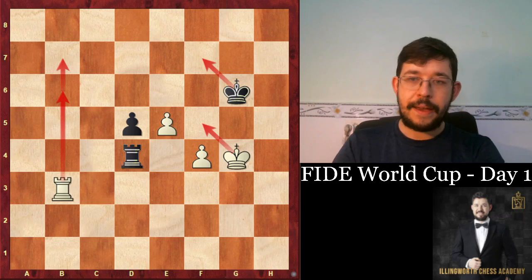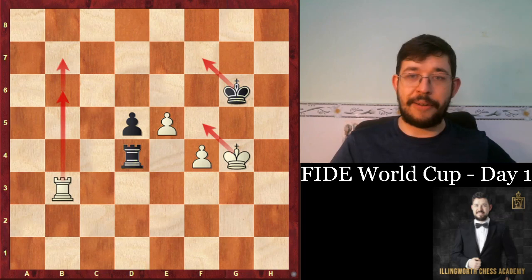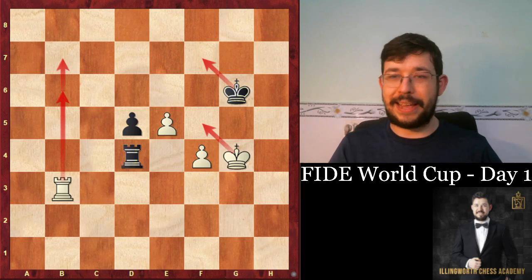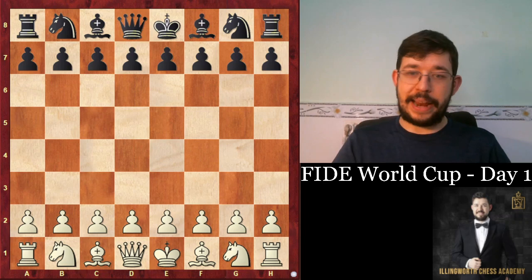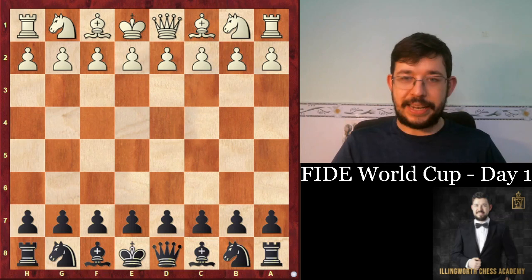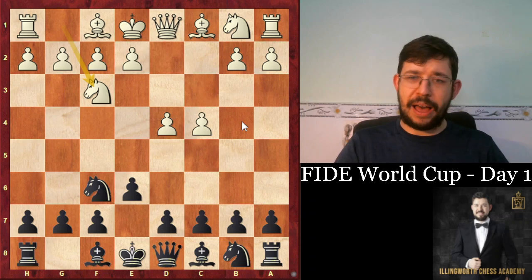A very impressive game — if you didn't know the players, you'd probably think white was the one 150 points higher rated. Let's look at another upset: the game between Mishra and Jabava. Mishra was white, Jabava was black. Mishra ended up getting a small edge out of the opening, but Jabava chose a very safe Bogo-Indian line with Bxd2 and then d5, basically playing a Queen's Gambit Accepted with the dark-squared bishops traded.